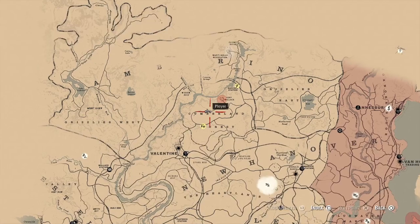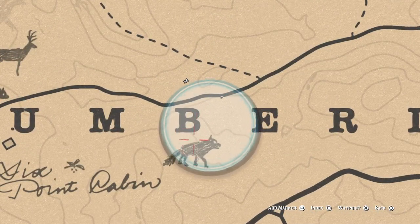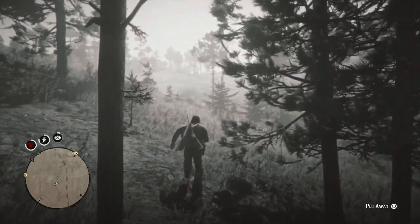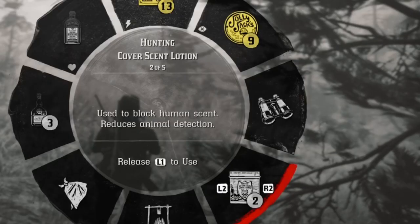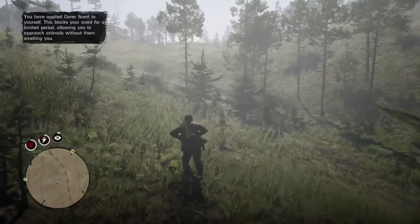You will need to go to this location I will be showing you now on the map. This location is a great spot to find pristine foxes. Once you get to this location, I recommend you put some cover scent on. This will decrease your scent and help you avoid alerting the animal.